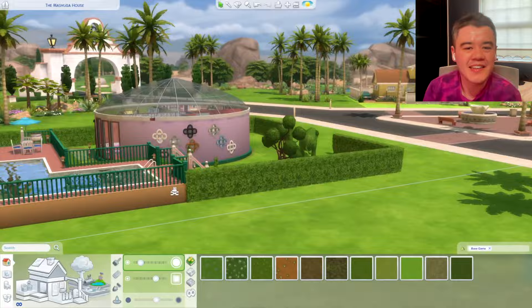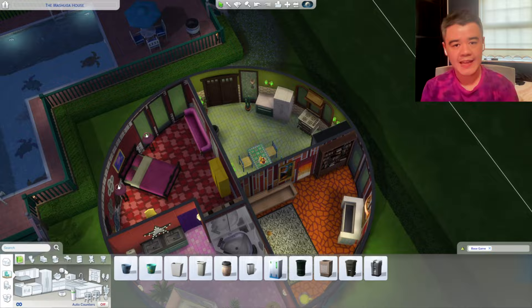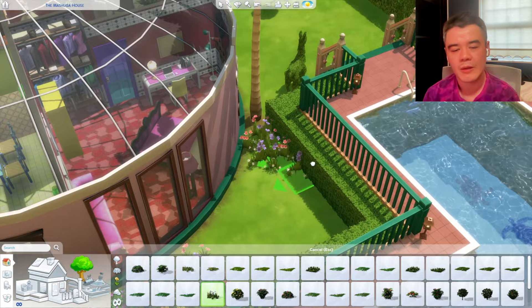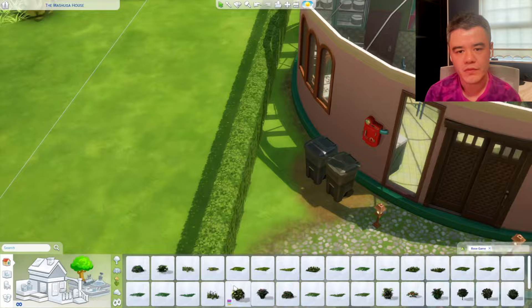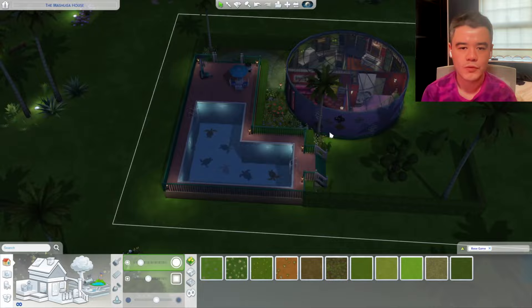My new save file rewards you for owning packs. Oasis Springs and Willow Creek will for the most part be base game only for the houses, but there are going to be restaurants and cafes in them. If you own Dine Out and Get Together you're going to be in really good shape. I'm making sure every world has at least one restaurant and one cafe, and they're all going to be different styles.